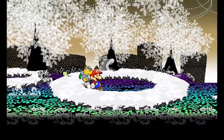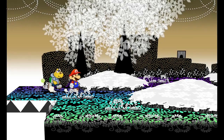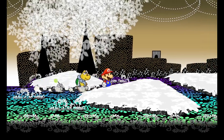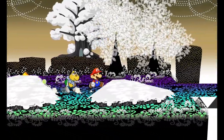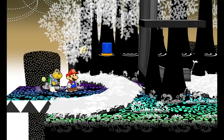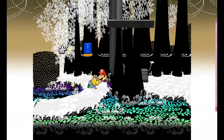Watch out for the bad guys. There's the tree — to get into it we'll need help from Madame Flurry, who lives this direction. We're going to want to bring out Goombella here, just so we can hear what she has to say about this room.